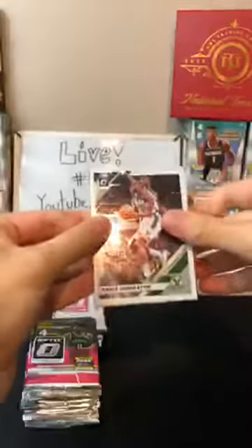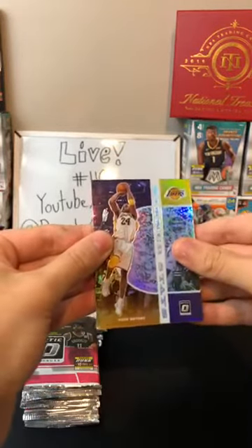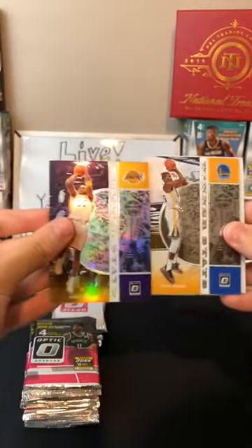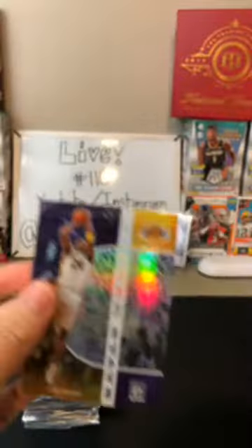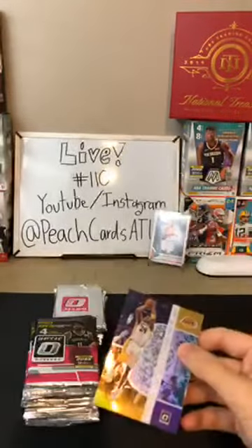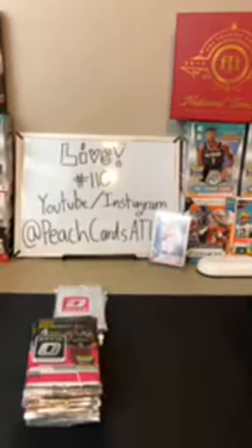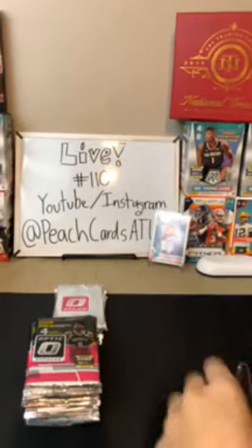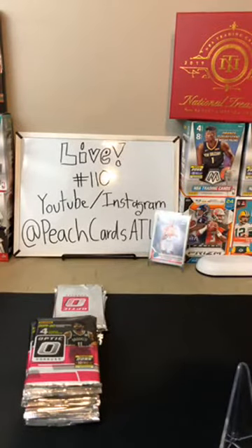Chris Middleton for the Bucks. We got a Kobe Bryant hollow — nice, there you go Lakers, very nice card. And then there's a Winter Stays behind it as well. Kevin Durant for the Warriors, then a Robert Covington for the Timberwolves. Winter Stays goes to whoever's picture is on the jersey, so that goes to Golden State for Durant, Lakers for Kobe. Let me put this in a top loader and put it up front.